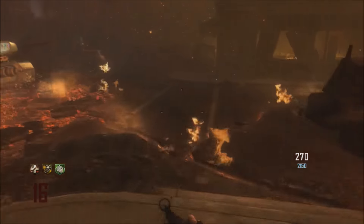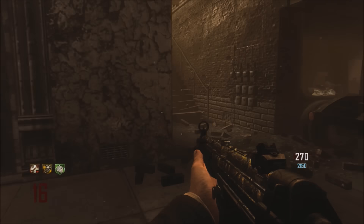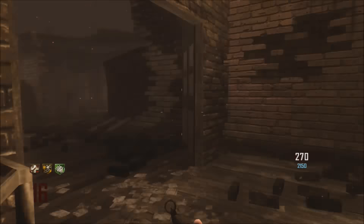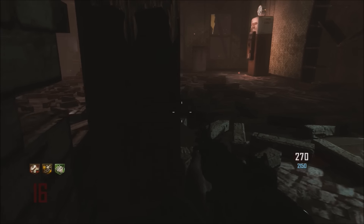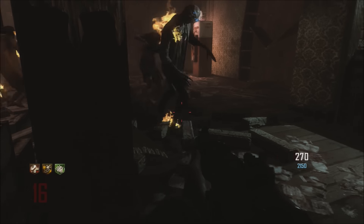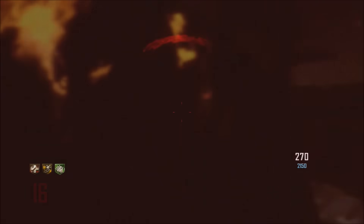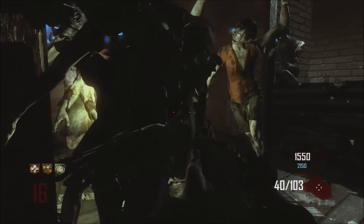What you're going to want to do is get a big train and bring them up into the jug room. Sprint fast up into the jug room and crouch right here in this corner. Wait for all the zombies to come and they will all glitch — they won't be able to hit you and you can just shoot them all.